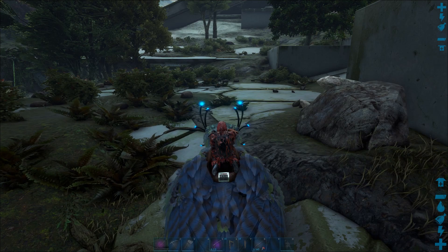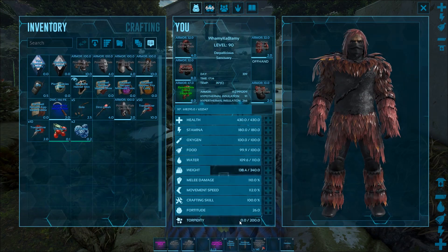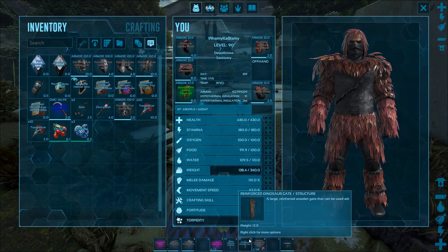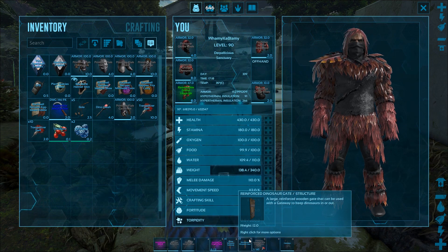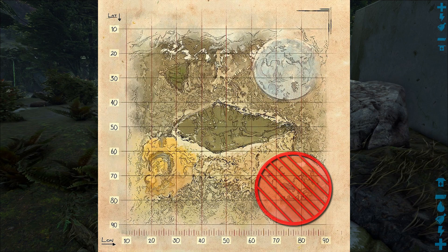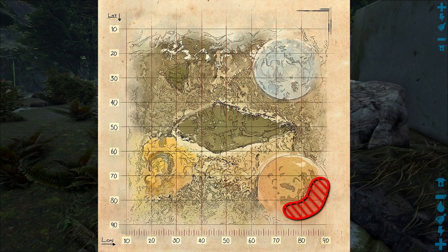In the case where they do damage, you're going to need at least four regular stone gateways — just regular stone gateways as you can see in my inventory — and you're going to want a couple of gates to cap off the ends. We're just going to fly and find one, freeze it, and throw the gates over the top. We're going to be going down to the desert biome, which is down in the bottom right of the map, and we often find a lot of good leveled ones around the south to southwest area.